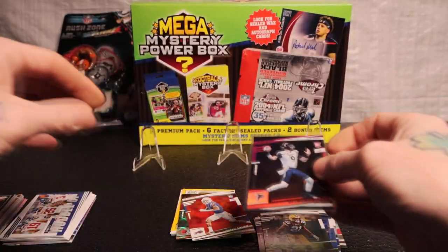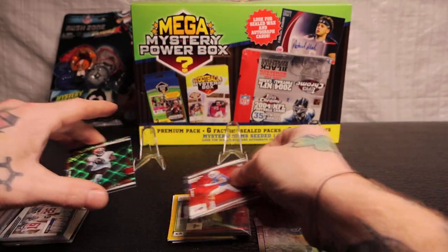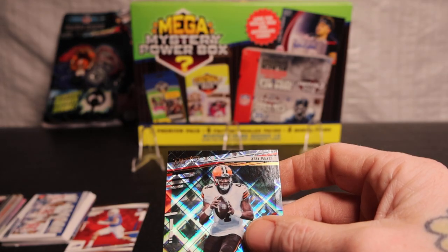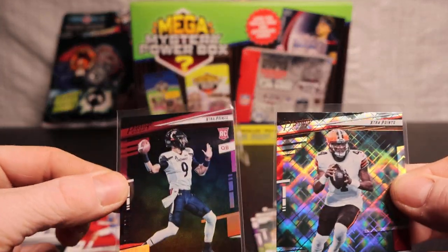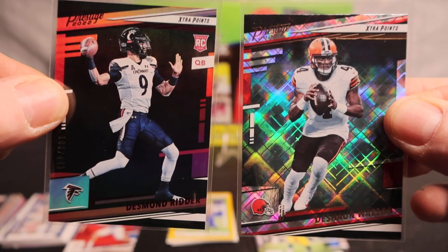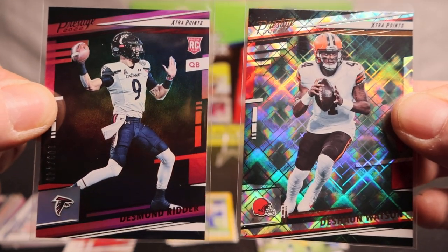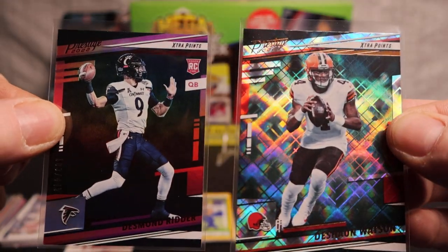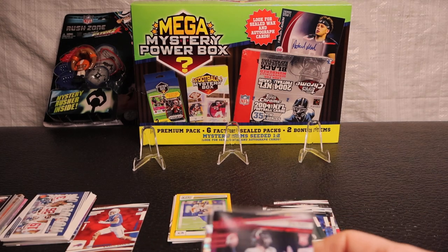And the extra points Deshaun Watson too — wasn't bad. So I mean it wasn't a total bust. Desmond Ritter numbered 103 out of 449, and extra points Deshaun Watson. It feels like it's a pretty short video, I feel like I should open a box or something.